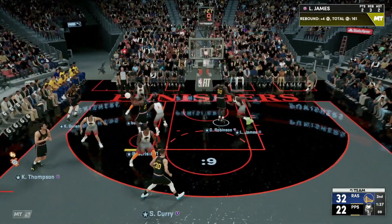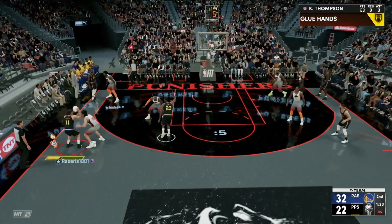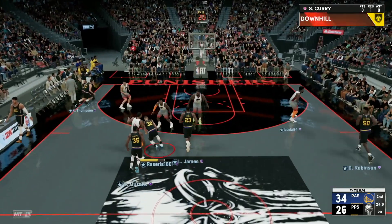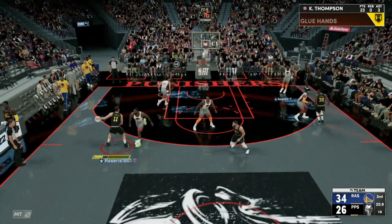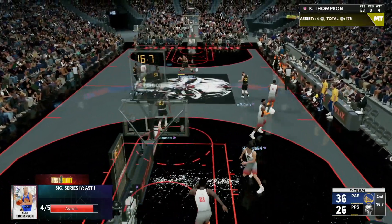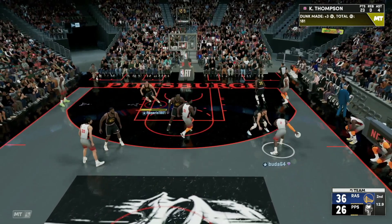LeBron James calling the screen, looking to drive, pass out to Klay. Call screen from LeBron James — what can we do? Looks to create but Klay Thompson can't get anything open. Pass inside to LeBron James who gets the foul call all the way to the bucket. We get the steal, running in transition with Steph Curry — find Klay in the corner, call screen from LeBron. This guy's playing switch defense now. Pass inside to LeBron — LeBron all the way to the basket with the slam dunk, great assist there by Klay Thompson.